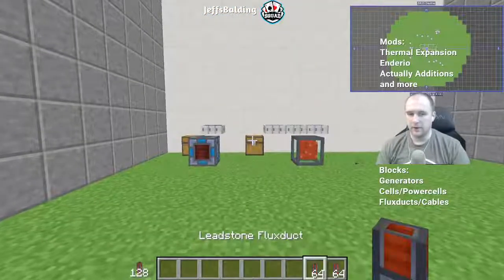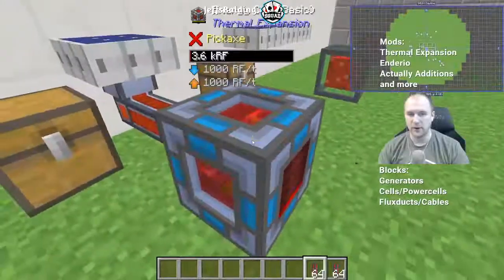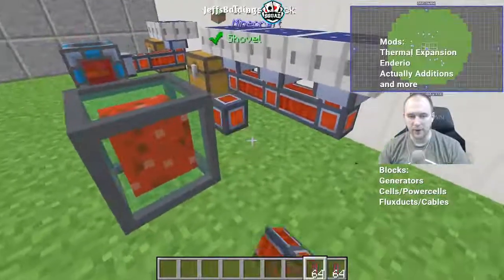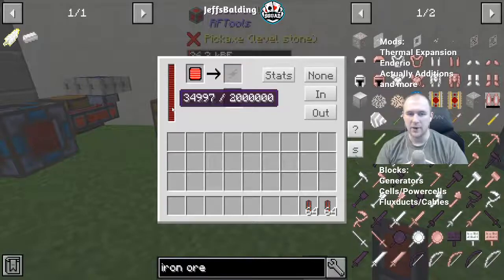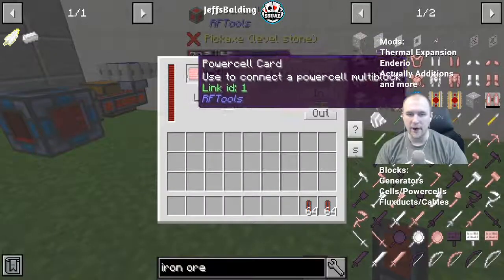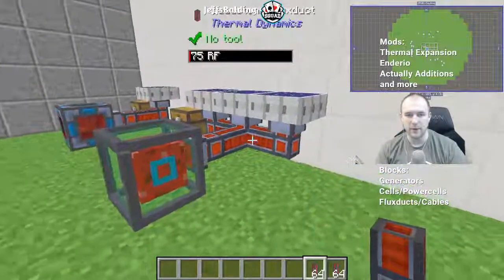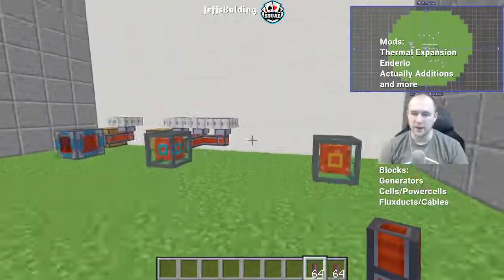Now onto energy storage — batteries, energy cells, power storage. Here's a Thermal Expansion energy cell that's just storing energy, acting as a buffer until you want to use it on a machine. There are also power cells, which I like a lot. You can set them to accept energy on one side or output energy on another. These have power cell cards with a link ID — as long as they share the same link ID, they share the same energy pool. So one cell can accept input from your generators while another, placed by your machines, is set to output. It's a way to teleport energy from one place to another.